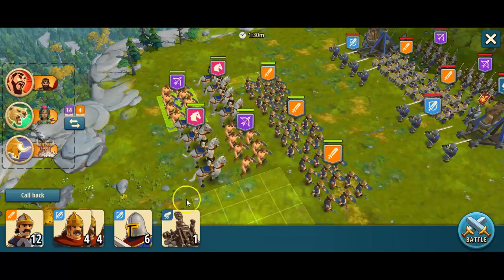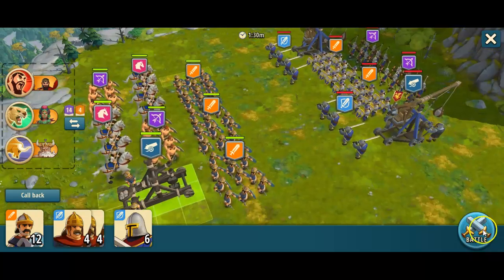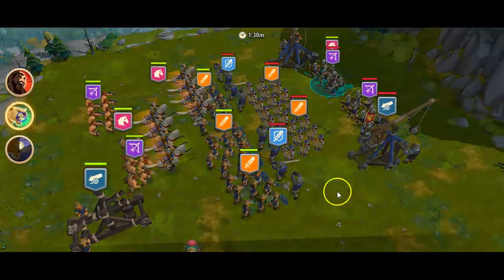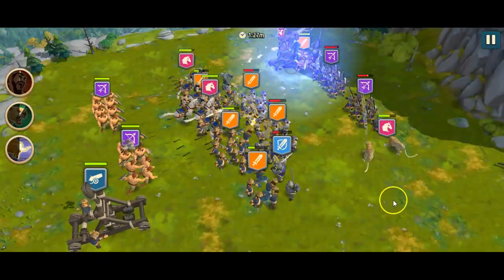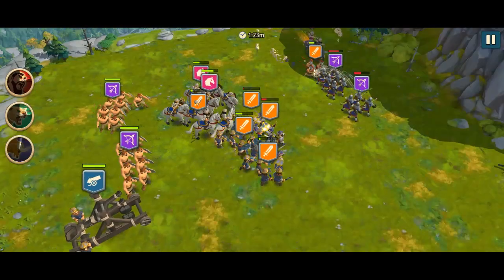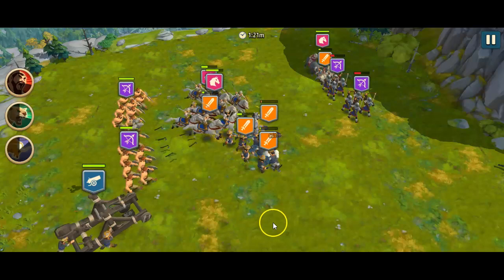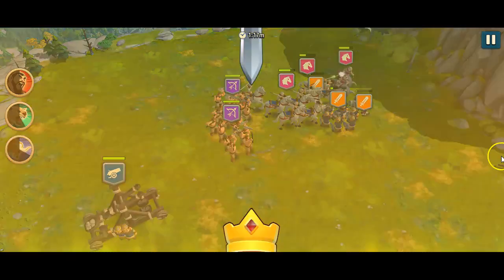Put some archers in here and put the catapult over here. They have them a little further up, but we'll have to suffice with what we've got and try to take them out on both sides first. We'll see if we can keep some of our light troops alive, but mainly we want our cavalry to survive.